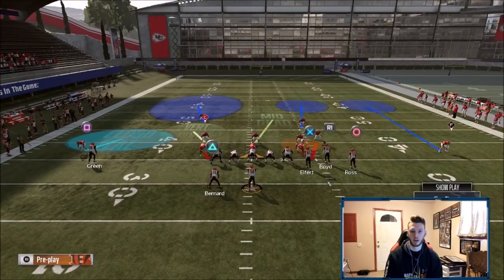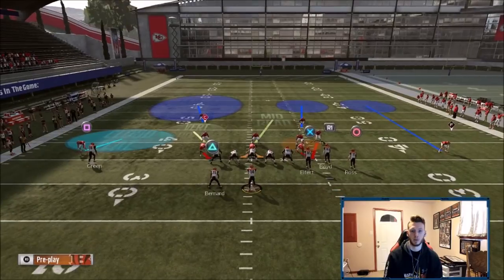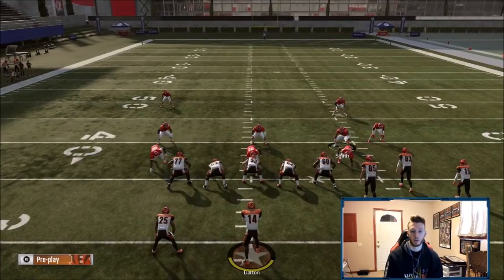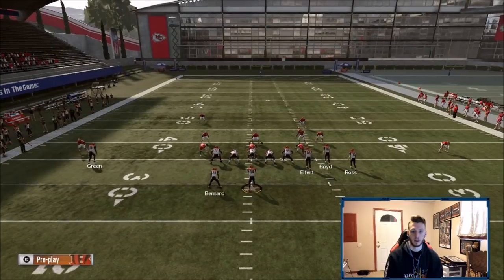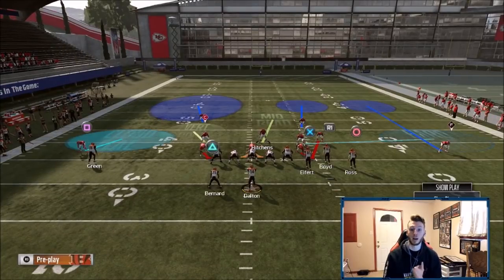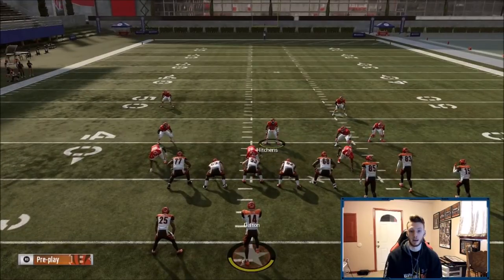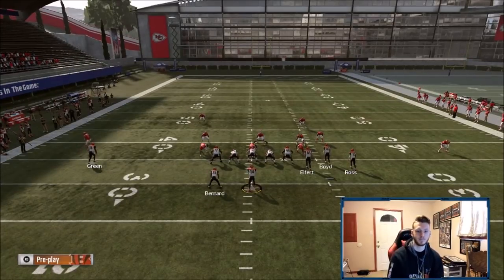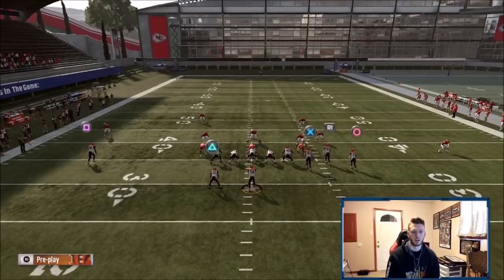It's a little flipped around from all the resetting, but you can see the four-man blitz setup — I'll have a card and a playlist at the end showing how to do it. You can hard flat here if you decide you don't need the spy and do the four-man blitz with the nickel. Alternatively, you can send your cover-six with the linebacker instead of the hard flat.